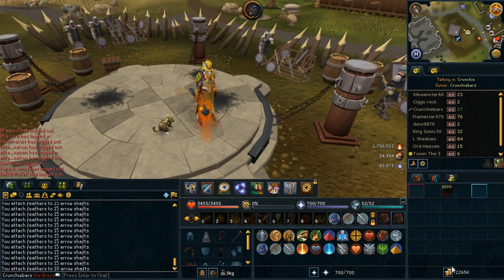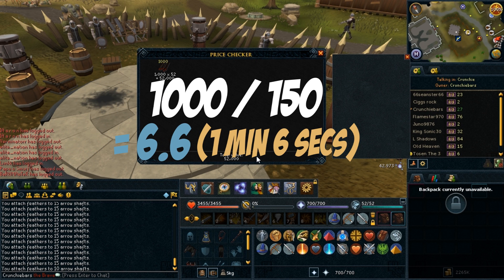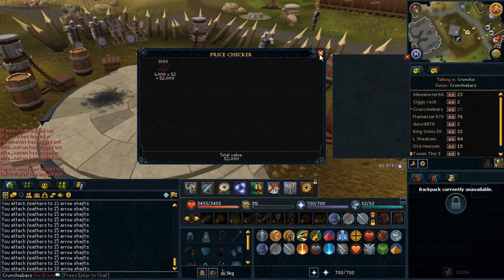The 1000 headless arrows have been made. Each action only takes 10 seconds of your time and you can get your next set ready — click prepared so you don't lose any time. If we divide 1000 by 150, because that's how many you make per action, you get 6.6 — that's a minute and 6 seconds to do all 1000.